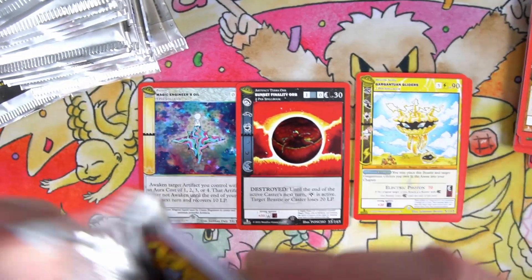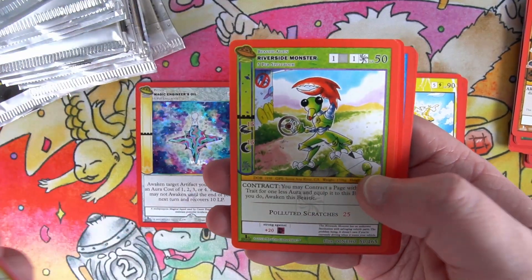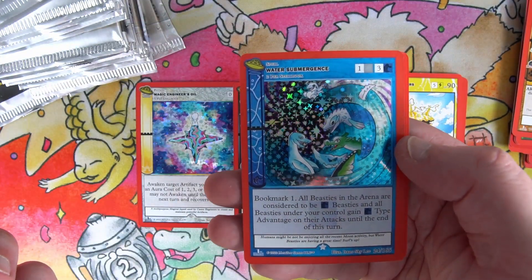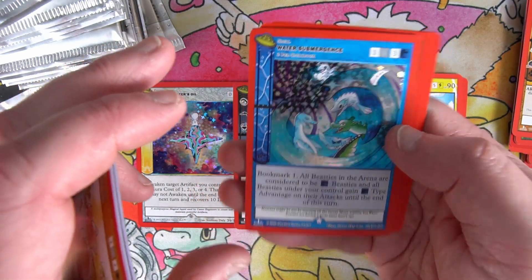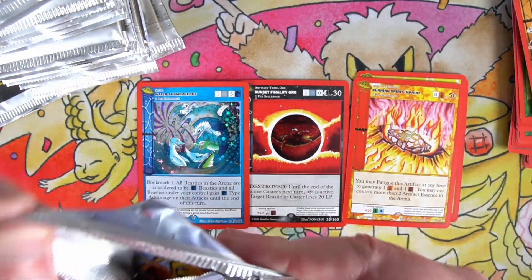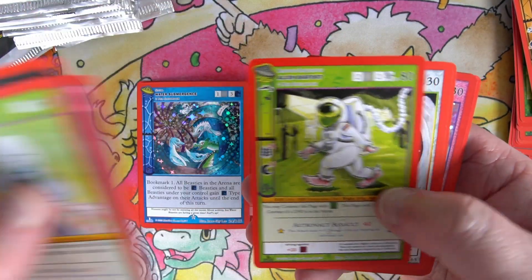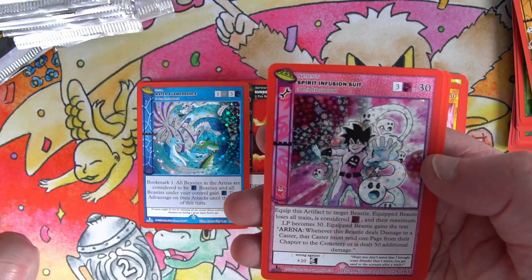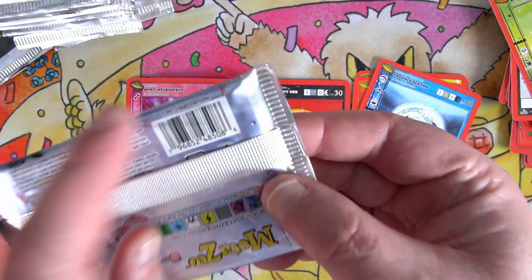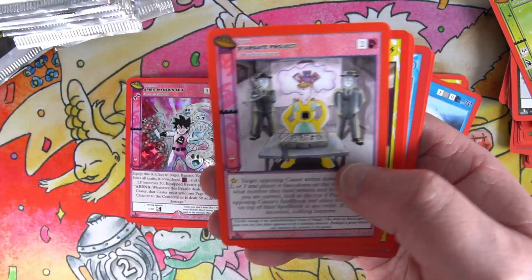What a disastrous video - that's what I get for moving locations, I've completely ruined my setup. Order Submergence - I don't think we see that one that often. Something nice to see. Burning Spirit Imprint non-hollow. Hopefully these packs open a little bit easier than the previous box. Spirit Infusion Suit, and Drowned Sea Orb.